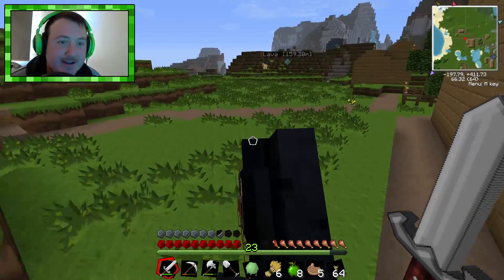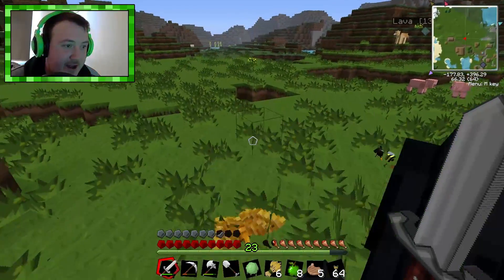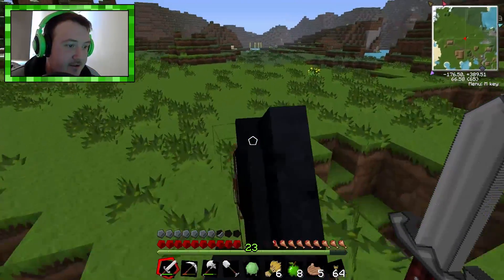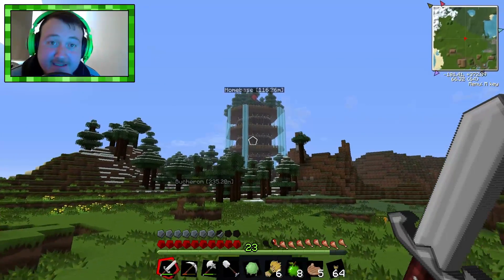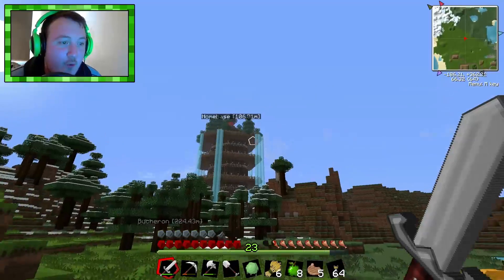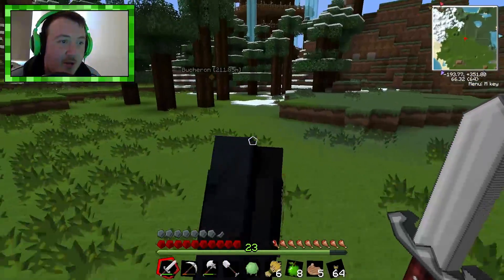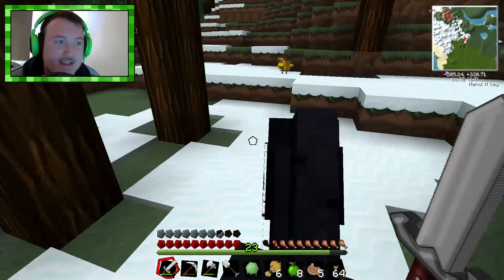Let's get back to base and we can put our horse in the pen. It doesn't like other animals — it steers clear of them. Don't you go down that hole. Oh, and look at that — home base looks amazing from this far out. You can see the trees on top, which was kind of the plan, and the waterfalls. I think we did a good job on it. And I'm glad we finally took the time just to get it done.